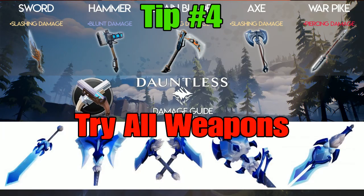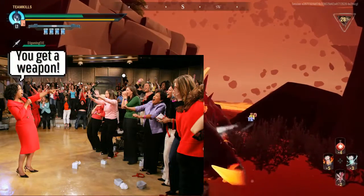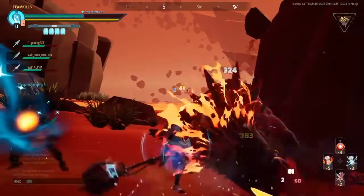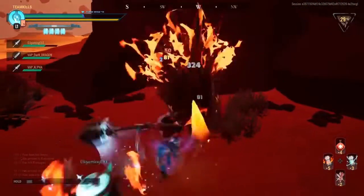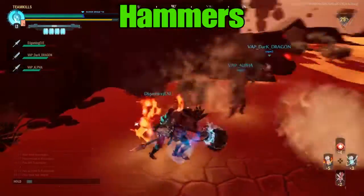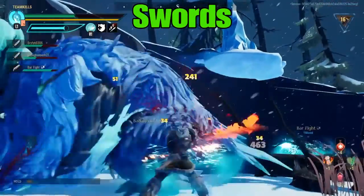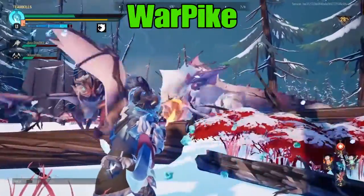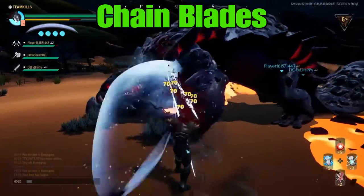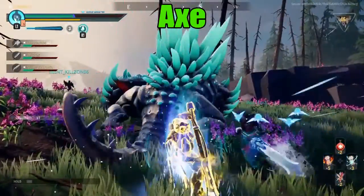Tip four: try all the weapons. At first it seems like there's a weapon for everybody, but in reality there are pretty much two weapons that excel for each behemoth. Once you get better at a weapon, you can take it into any battle. Hammers are strong and heavy; swords are the balanced jack-of-all-trades; war pikes are good for chaining and can shoot; chain blades are fast and can attack from a distance; and axes are by far the slowest but also the strongest weapons in the game.